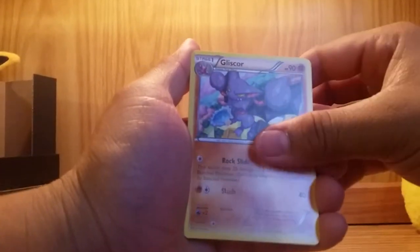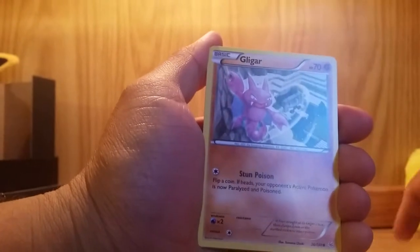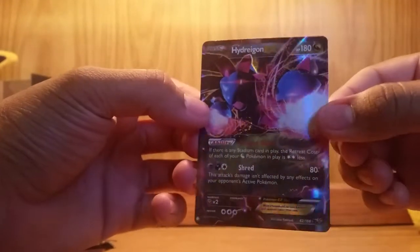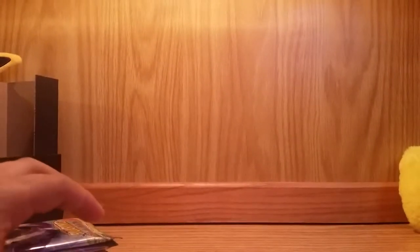Starting off with the first Roaring Skies booster pack — it's got a Gallade on the front. They're always really hard to open. Put the code aside and do the card trick. We start off with a Switch, Gliscor, Tranquil, Dunsparce, Spearow, Nincada, Gligar, reverse holo Meowth — and oh, already something! Hydreigon EX! That is how you start off a trainer box opening. That is a really nice card — let me sleeve that up.